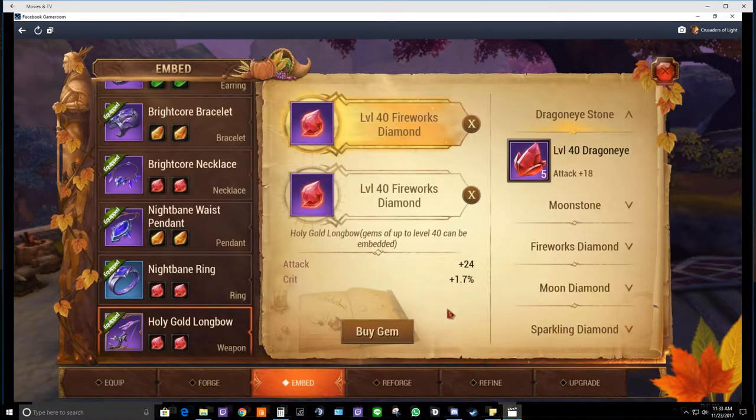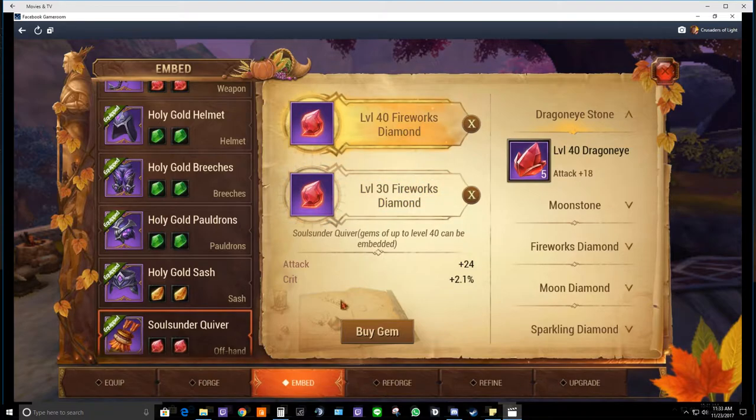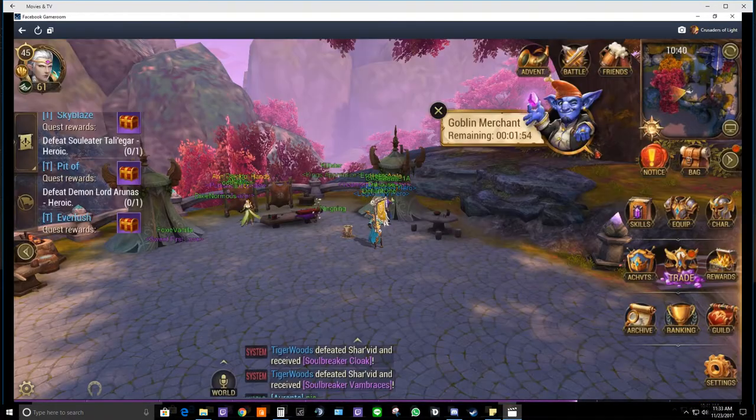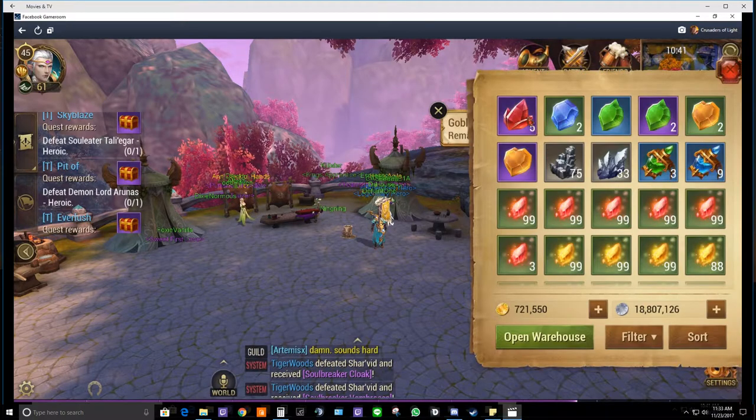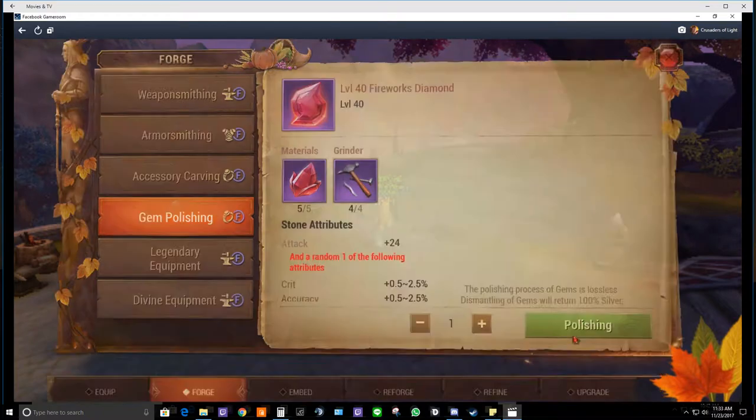You get a chance of getting 0.5 to 2.5 crit percentage, or 0.5 to 2.5 accuracy. If you're a scout tamer you really want to focus on trying to get the crit percentage — try to bump that up. I'll show you some of the diamonds I've forged in the past. I've got about 1.7, 1.9... the highest I've had on my offhand is 2.1. Now we're going to polish and see what we get.